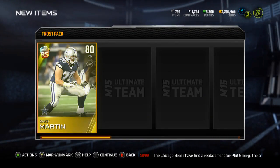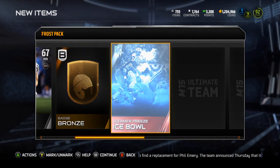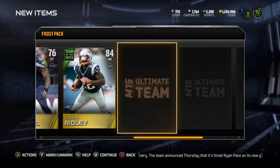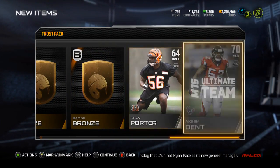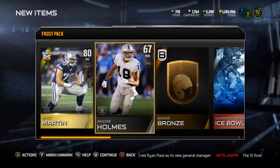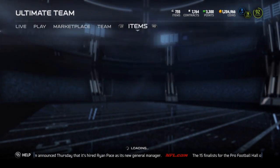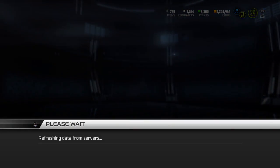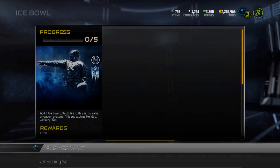Last pack — Rising Star Zach Martin, not bad. Bronze badge, Ice Bowl collectible, Tony McDaniel, Team of the Week Steven Ridley — who is actually a pretty beastly card, plays really well. A bunch of bronze badges and Team Dent. I'll take it, this was a very successful bundle.